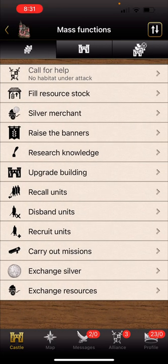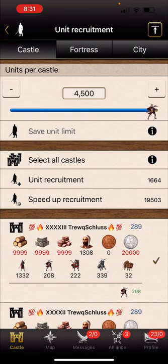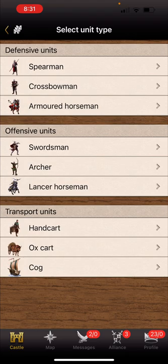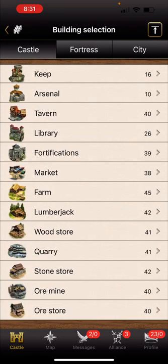You also unlock mass functions like recruit units, which is what I'll do here. I'm going to go to swordsman and recruit units. But before you recruit units, you want to upgrade buildings first - that's the first thing you do when you log in every day.